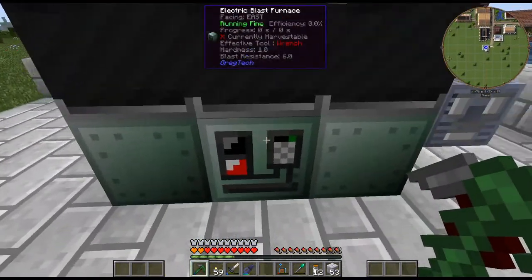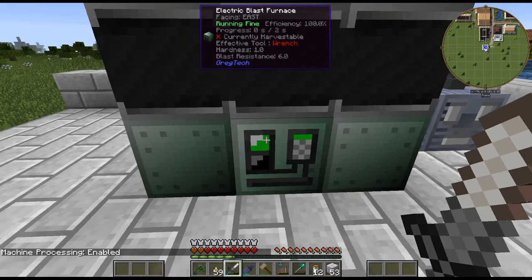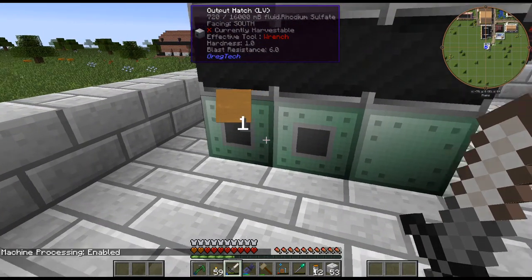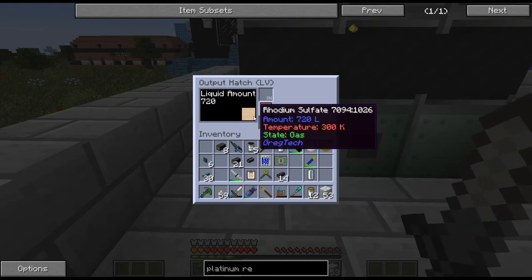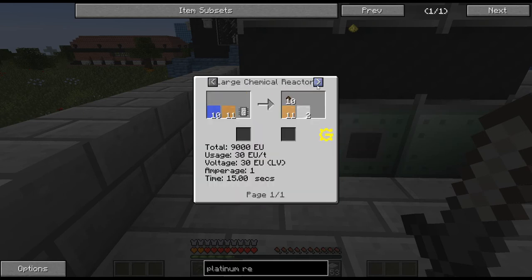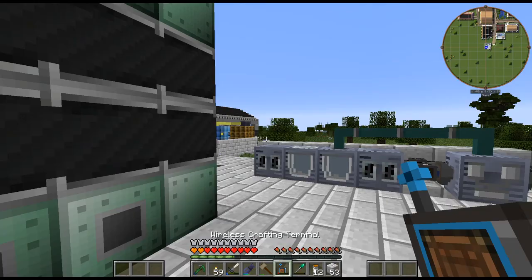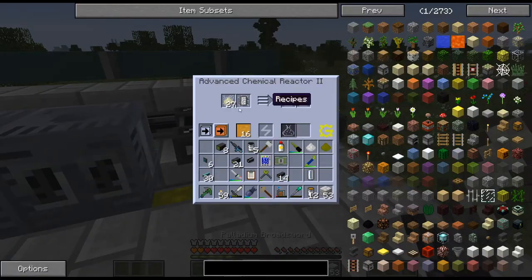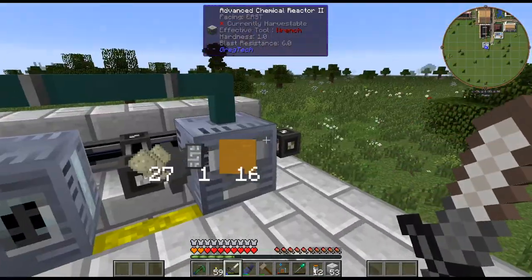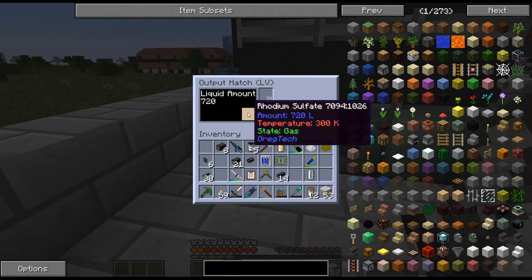We can just turn this on and it should work. There is the rhodium sulfate and there is the leach residue dust — perfect. Now this rhodium stuff is how we will end up processing through 50 million different ways to get the rhodium. As we can see, this is getting the platinum concentrate to get our platinum dust from, and we're getting the platinum residue to get our ruthenium from. And this process gets out the rhodium, and I think this is where we got our osmium and iridium from.